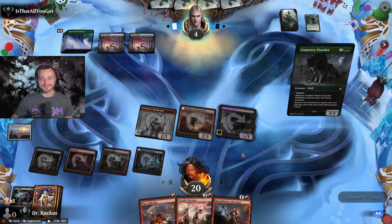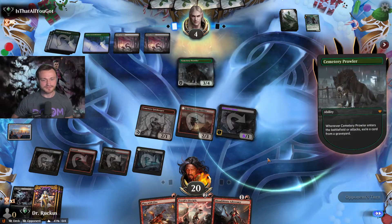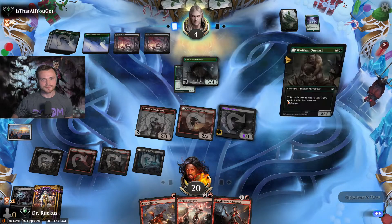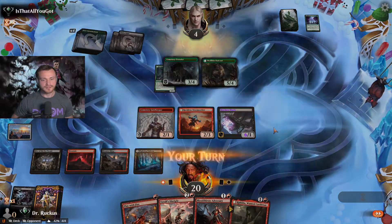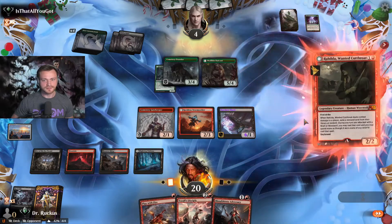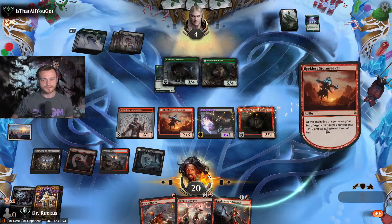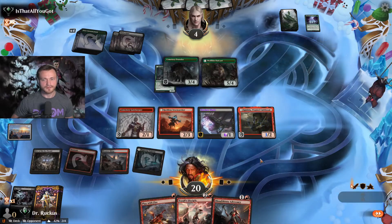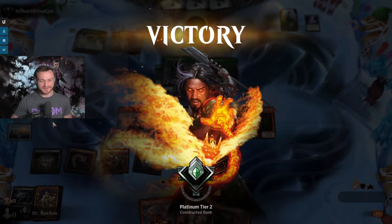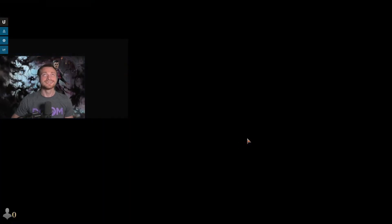Is that all you got? We have a whole lot more. Cemetery Prowler — not sure that's enough. We can actually play Rahilda, attack, and then Play with Fire. Oh — we had lethal anyway, I was just too excited about what was going on to notice. That was kind of sweet. I wanted to see the Skyclave Shade a little more in action, having them chump lock every turn, but we'll try again later.